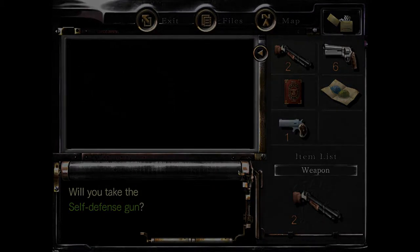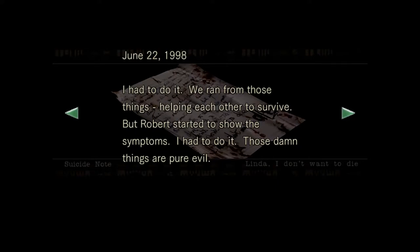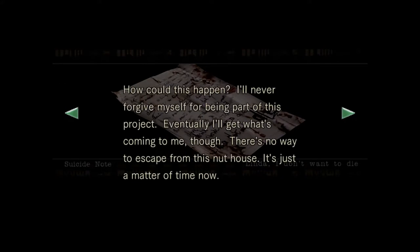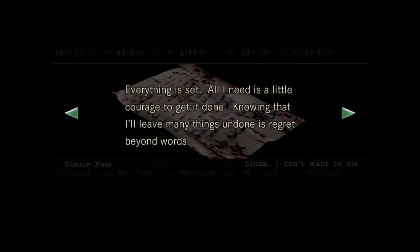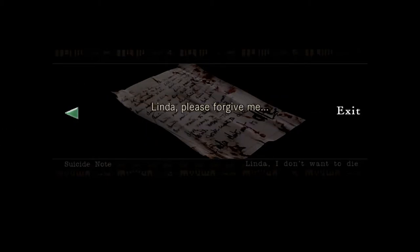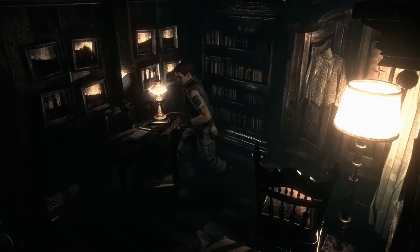Oh yeah, I remember this guy — suicide note. 'June 22nd, 1998. I had to do it. We ran from those things, helping each other to survive, but Robert started to show the symptoms. Those damn things are pure evil — there was no other way. He would have done the same if it were the other way around. After I put him out of his misery I had to just leave him in the bathroom. Now I'm probably the last one. How could this happen? I'll never forgive myself for being a part of this project. Eventually I'll get what's coming to me — there's no way to escape from this nuthouse, it's just a matter of time. All I need is a little courage to get it done. This is better than just waiting to turn into one of them. Please understand and at least let me end my life as a person.' There's a message on the back: 'Linda, please forgive me.' Very dark.